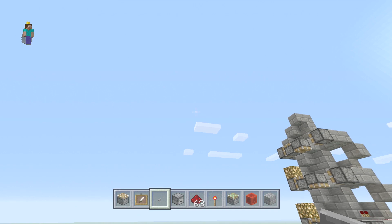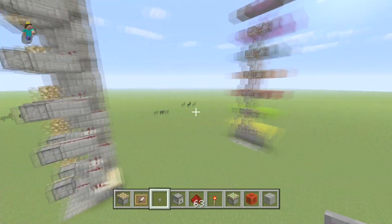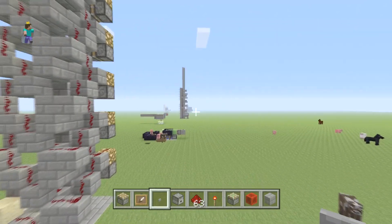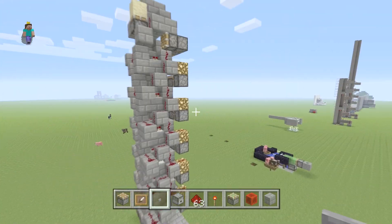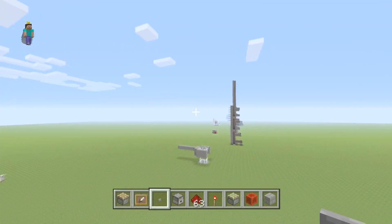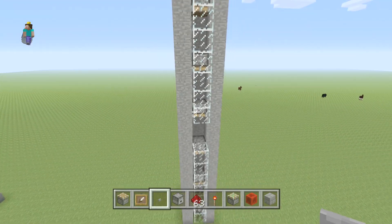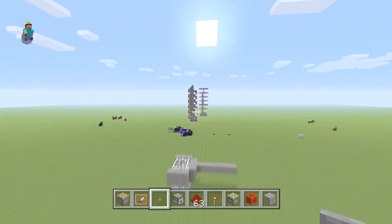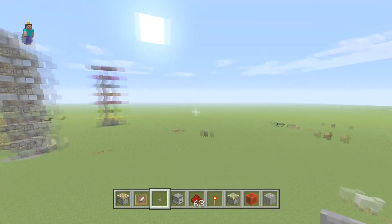Hey there guys, Skippy here from Skippy6 Gaming, coming to you from studio tutorial world. Today we are going to be doing an elevator. I had been thinking that I want to mess with this translocation thing going on on all the consoles right now. In my first video I did a translocation elevator that's very simple and quick and just goes up, and I thought there should be a better way — we can make it go up and down, multi-floor, all kinds of stuff.